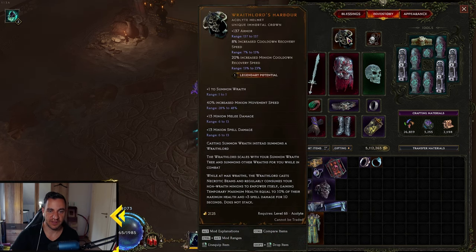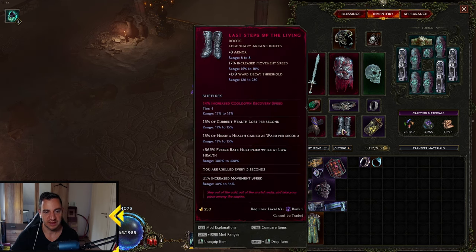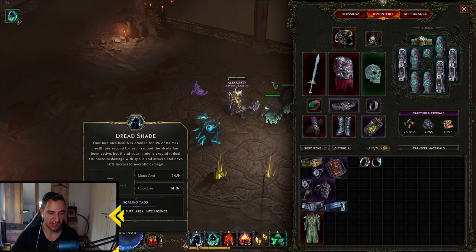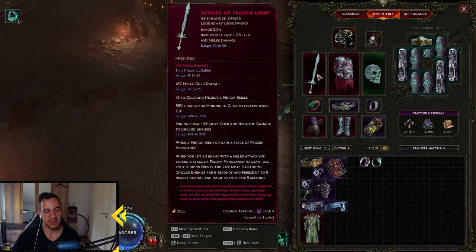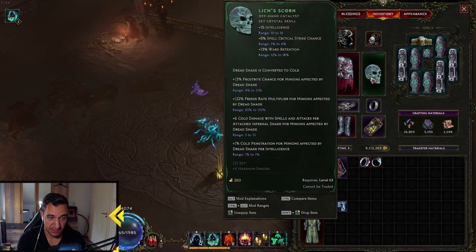So you have the Helmet, then the Exxanxionist — the classic one — because that gives us 4,000 health. Same with the Lessons of the Living. Cooldown Recovery Speed is a great one if you have it — you don't need to, but it helps you have Dreadshade more often. And the Aperture of Frozen Light: the Spell Damage is pointless, it was just a bad slam. But this gives plus 3 to Cold Necrotic Minion skills, has a chance to chill, and minions do more Cold and Necrotic Damage to chilled enemies. It also gives Frostbite chance for minions, Freeze-to-hit multiplier for minions, Cold damage with spells if they have Infernal Shade, and Cold Penetration.